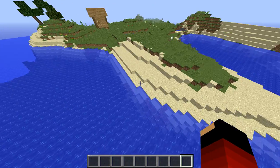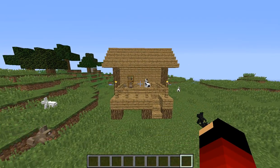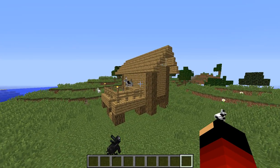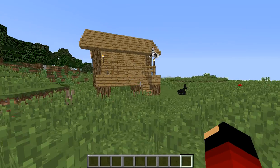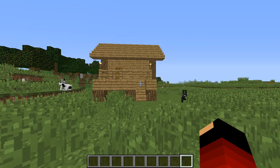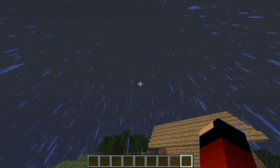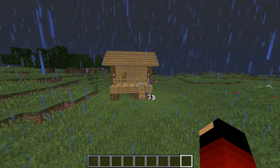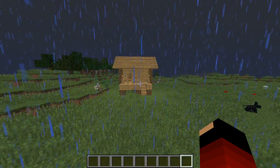Hey guys, how's it going? It's Drew here, and I'm back with another edition of Better Homes and Mines. Today we're going to be doing a tiny house. I tried to record this one before, and for some reason things just didn't go right - I may or may not have lost the video. Since I like the spruce wood, I made a taiga biome. So we're going to build it in that, and hopefully you guys enjoy. Let's get right to the tutorial.